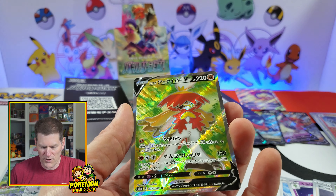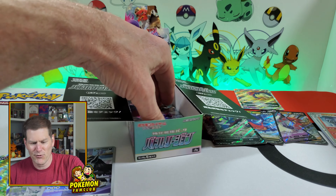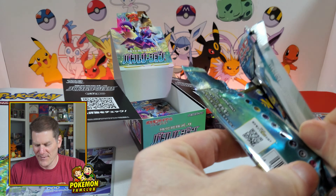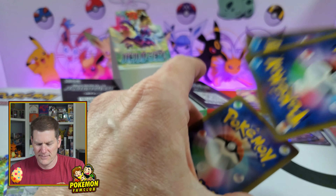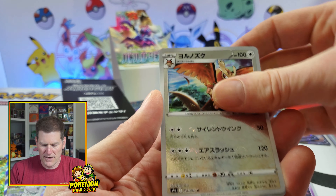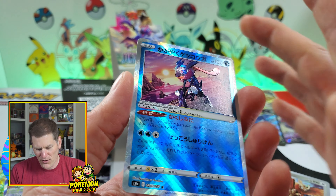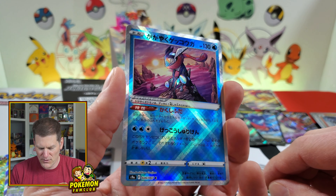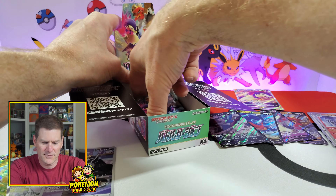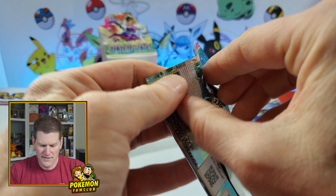We got the Decidueye full art — very cool! If that's my one secret rare it's a little bit of a letdown, although it is a cool one to get. Hippopotas, Qwilfish, Mismagius. And nice — we got the Greninja Radiant, or sparkling! Awesome, this is the one I was really hoping for. I'm sure I'll only get one of those. Are there any eggs in the box? We're down to four packs.